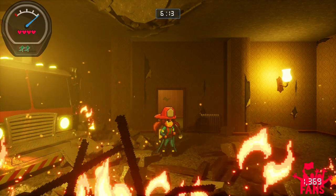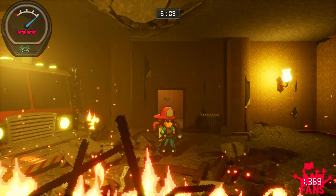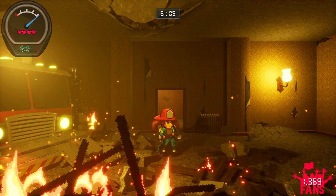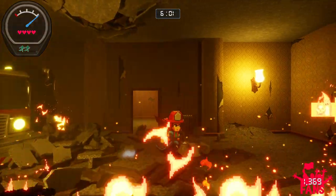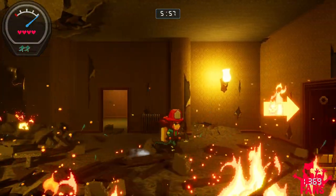Hi, I'm Julien. I'm the designer and programmer on Firegirl Hack'n Splash Rescue, and today I am joined by Gabe Miller — the artist, animator, and writer for Firegirl Hack'n Splash Rescue. Glad to be here.